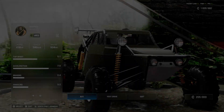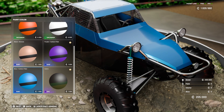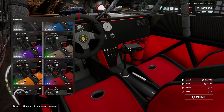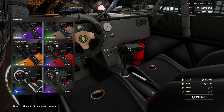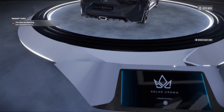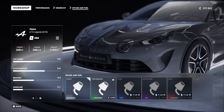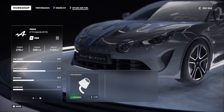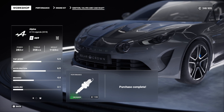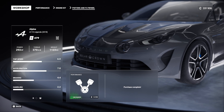Moving on to the gameplay side of things, there is a lack of customization. I know this is standard within Test Drive games, but it kind of just sucks, because for your JDM cars or smaller cars, you can't really add a spoiler or a body kit on some vehicles where I personally believe you should be able to. You can change the interior, which is nice, and you can change your rims, but the depth for everything else with the bodywork just really ruins it for me.